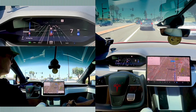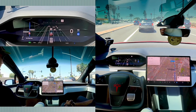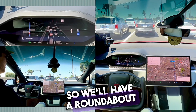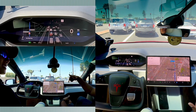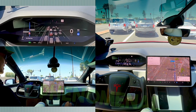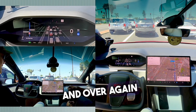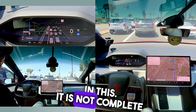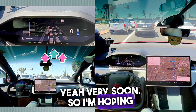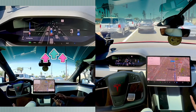Roundabouts are another weak spot — important for us since Australia has lots of them, so we'll do a dedicated roundabout test video. Overall, this first FSD beta run has been phenomenal. I'm truly impressed. It's not fully autonomous yet, but Elon has said Version 12 is coming very soon — hopefully within this year — and we hope it might be ready for public release.